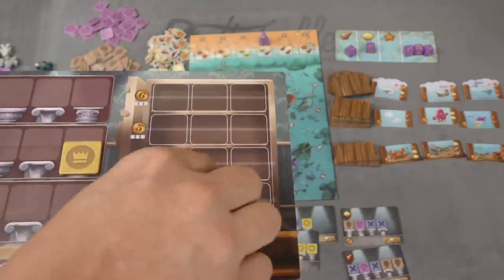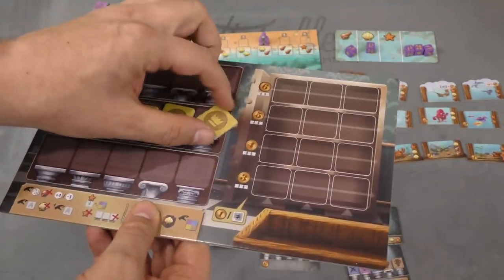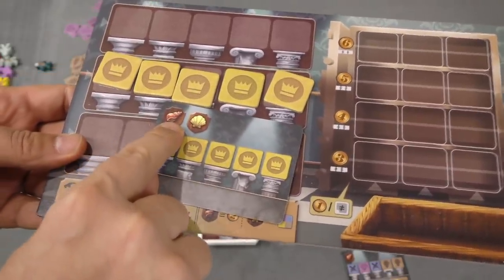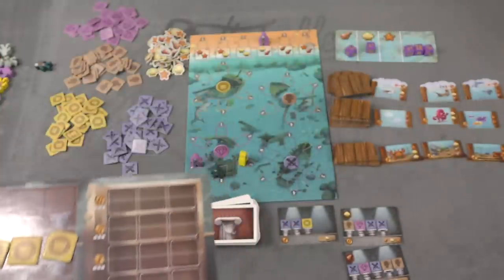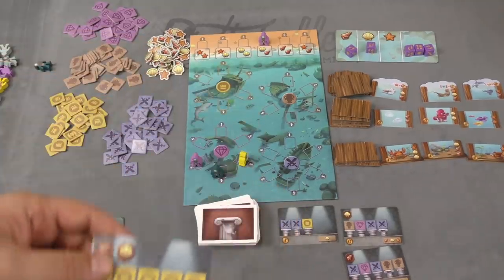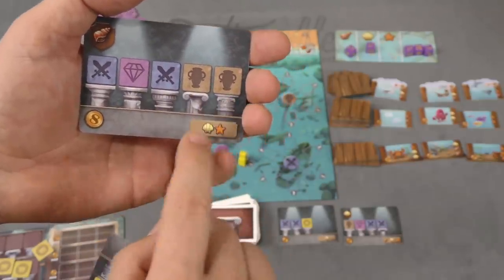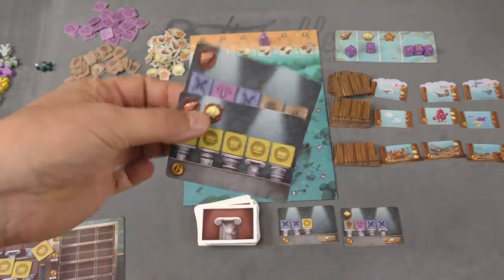Or you can leave them face-up on display over here, trying to complete one of these exhibits. When you have enough treasures in an exhibit at the end of your turn, you can take a matching exhibit — this one gives me six points at the end of the game. You can also spend a conch shell to get an extra two points, making it eight. And you can spend a starfish shell to essentially get a wild treasure, picking from any pile you want. Some exhibits have mixed treasure types, and you don't have to arrange them in a specific order. But if you place them in the exact order shown, there's a bonus of shells.